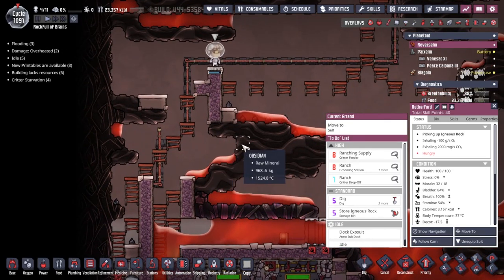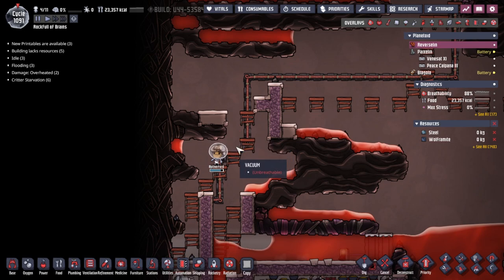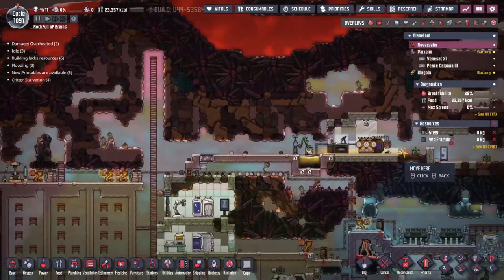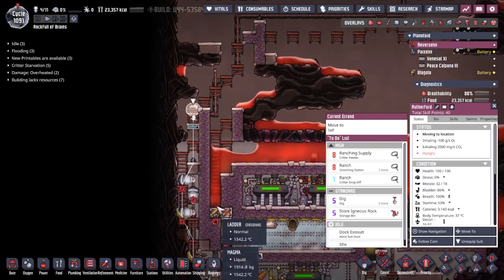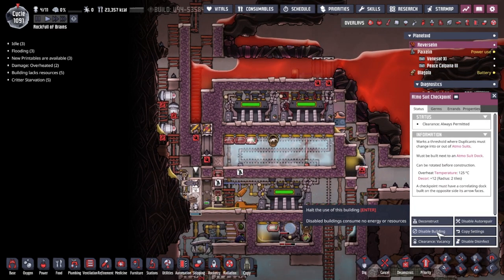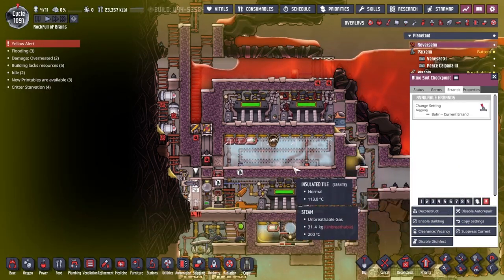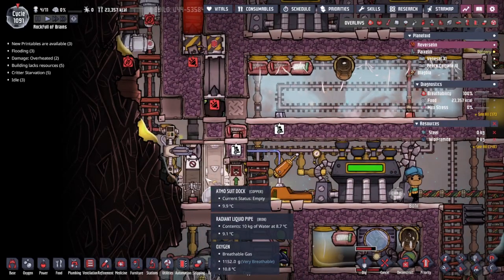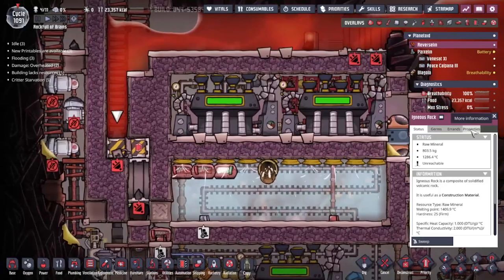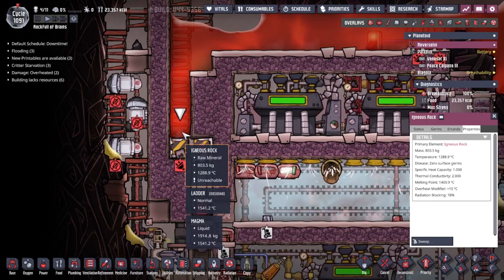We're going to wait until Rutherford stands on this second ladder here and then move him back. Now we're going to move him out of there and turn the exosuit dock off. Is that all the materials dropped? He's not carrying any — good. As soon as he's through, we're going to disable the building. I dropped the atmospheric suit on the floor and have not told it to re-deliver. So now Borg cannot make his way up past there. We just need to watch this rock pick up some temperature. Melting point is 1400 and it is in a 1500 degree surround, so it shouldn't take too long.